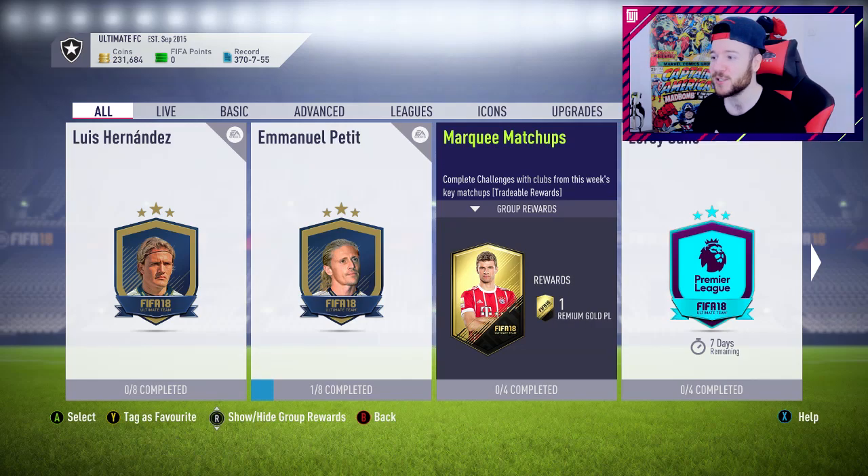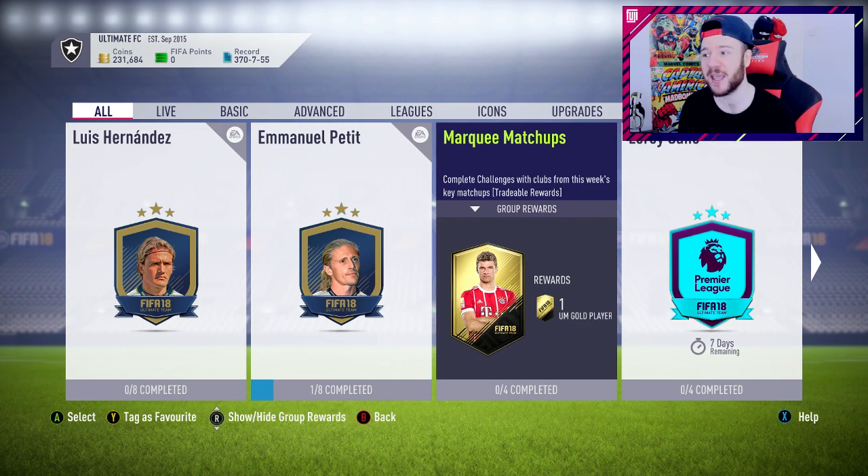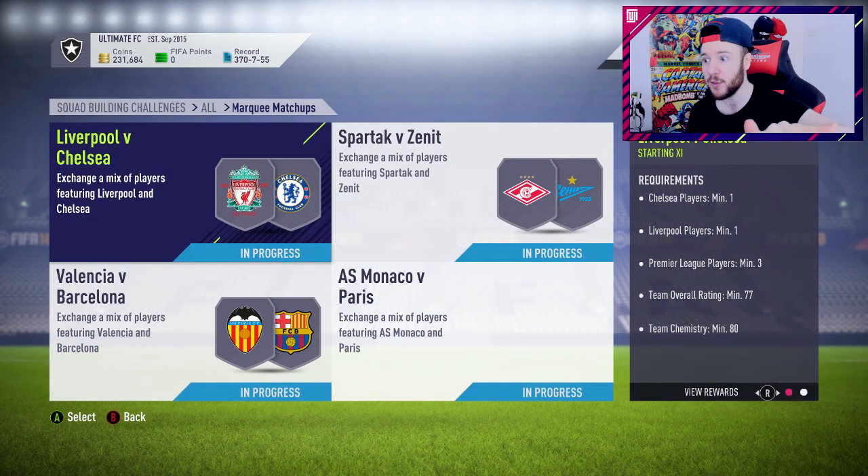Welcome back to the ultimate RTG. Two things to address today: how I'm dribbling, and what keepers to go out and purchase. We discussed this a couple of episodes ago - the keepers you want to buy are the ones with the 'save with their feet' trait. I've got a list for you. We've made a new signing, there's a Team of the Week card I wanted to pick up, and I've got marquee matchups to complete.